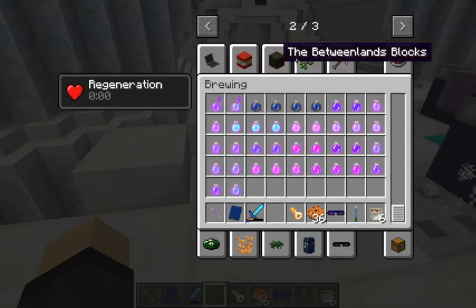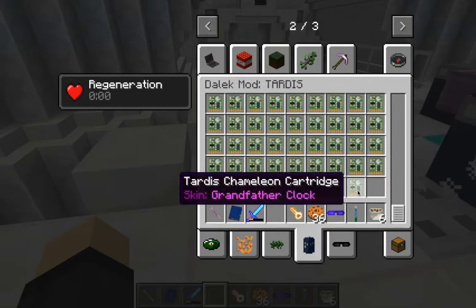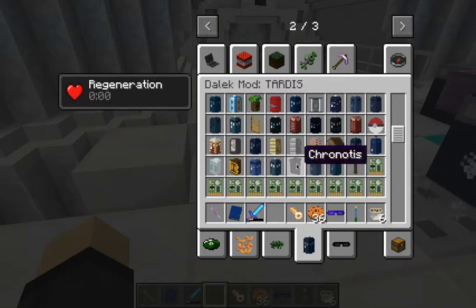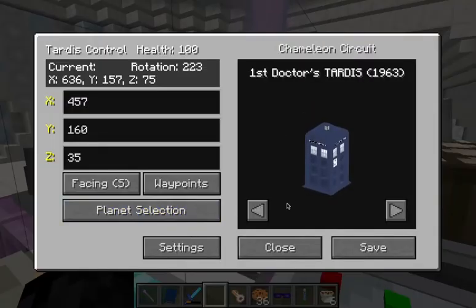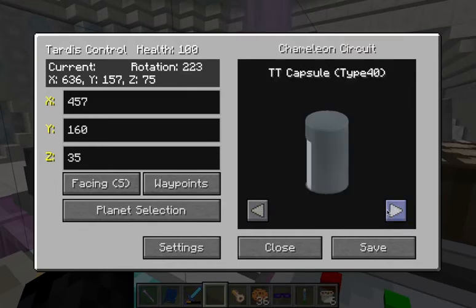Some of these tabs are for other mods, and then we get to the Dalek mod. Looks like we've got some new TARDISes to check out. The Chronotis TARDIS at the very least has a new icon image - I don't know if the model has changed. Let's take a look at the Chameleon Circuit and check out some of these new TARDISes. Fifth Doctor's, Bad Wolf, Bill and Ted - I don't recognize that model, it might be a new one.